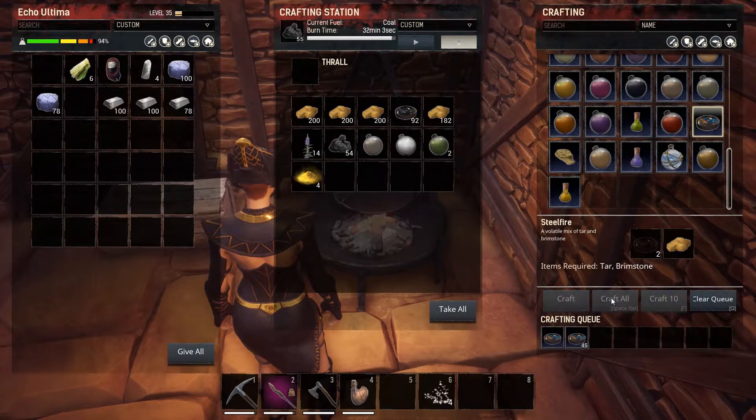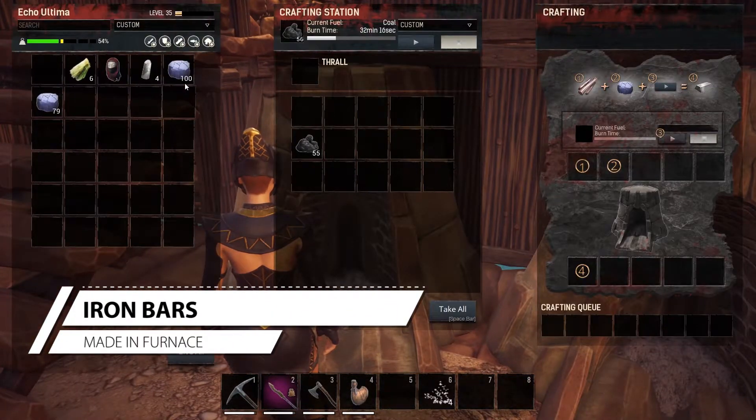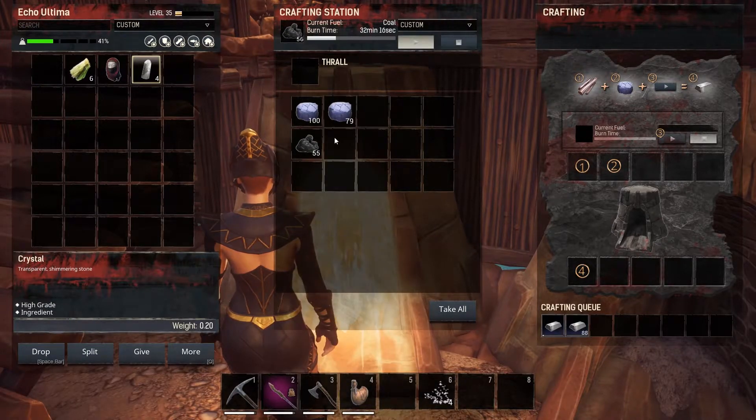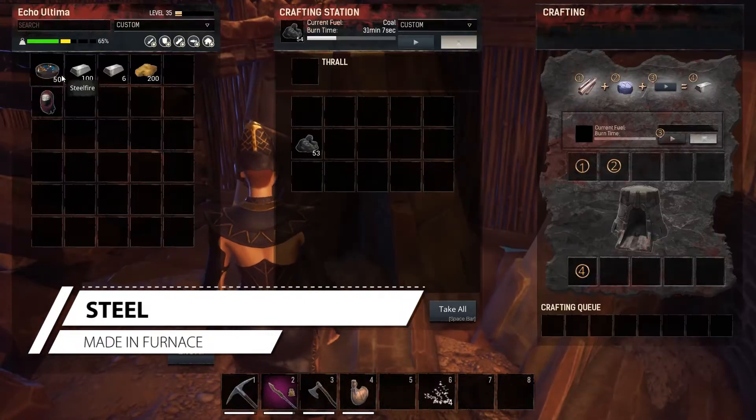One of the other steps you'll need to do is turn your ironstone into iron. Get some coal and some ironstone and just start crafting your iron.